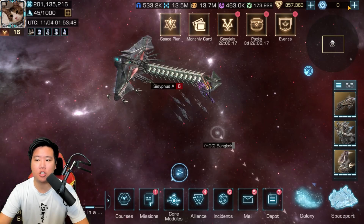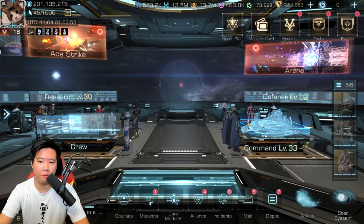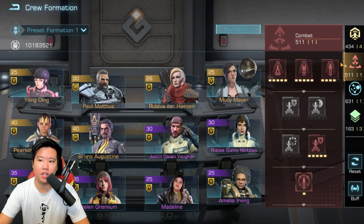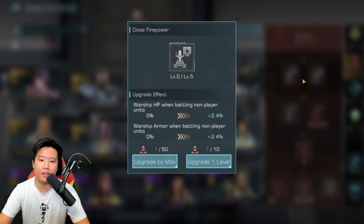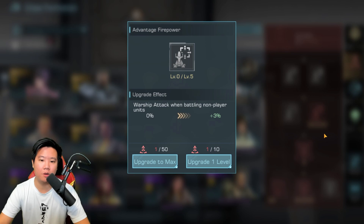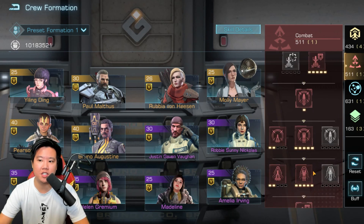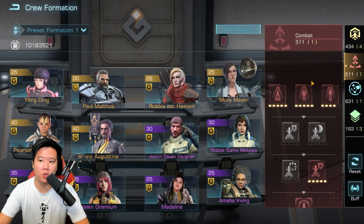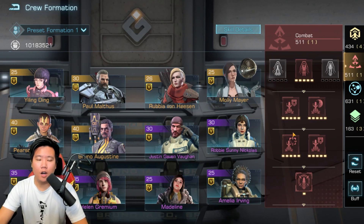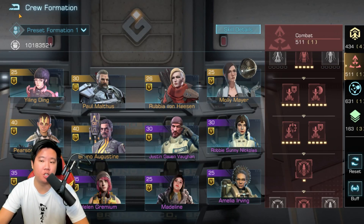One thing I should mention before you do this event: you should reset your crew formation. Your crew talent points should go into combat. My current combat setup doesn't apply to battling non-player units, so I'm going to reset this and show you the difference. I've now added the non-player unit talent so we can hit harder against NPC units.